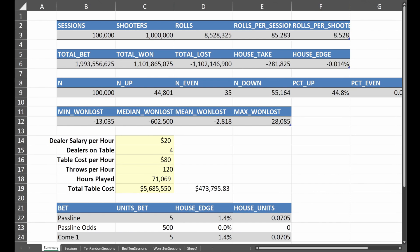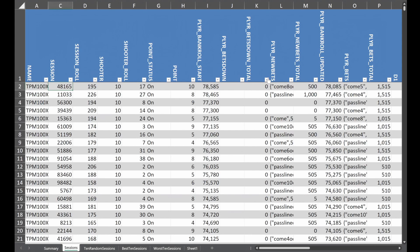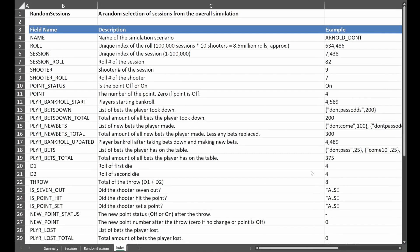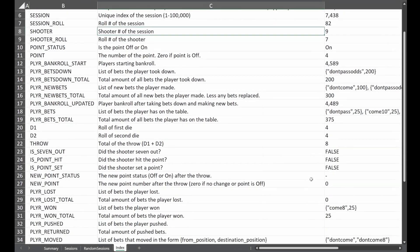This is the spreadsheet I use for logic-checking the simulation — basically the output of the simulation, which is all programmed in Python, but formatted in a way that's easier to read. I include some summary statistics, but more interestingly I show every single roll from a random selection of sessions, plus the ten best and the ten worst sessions. You can see every throw of the dice, every bet made, won, lost, or returned to the player.